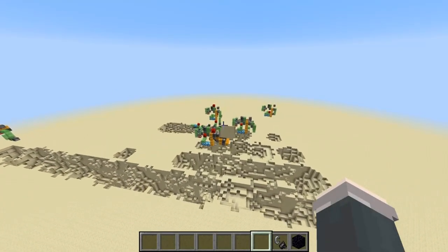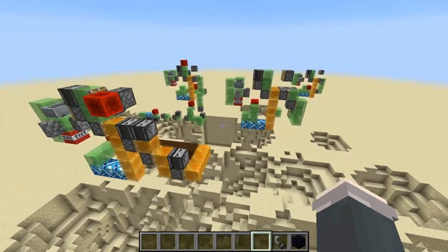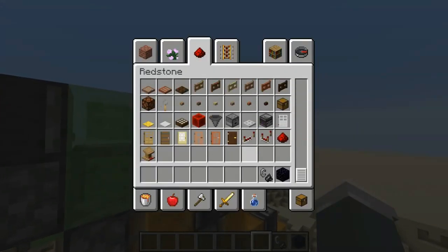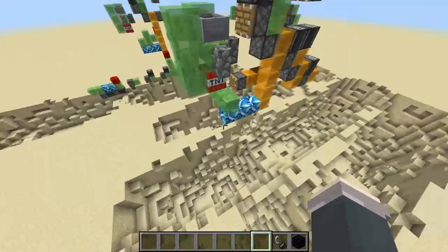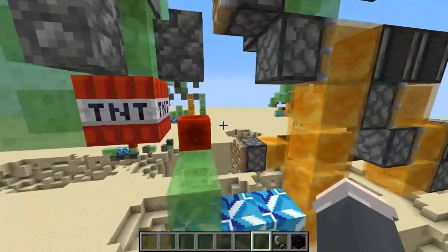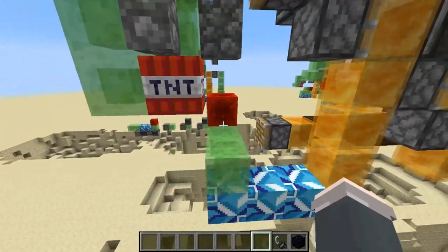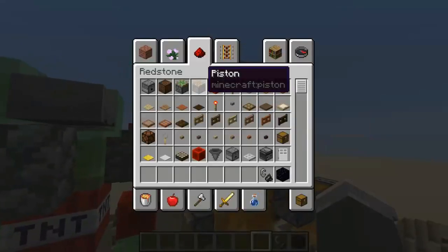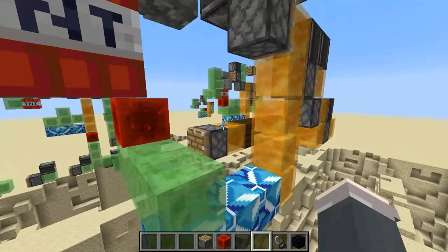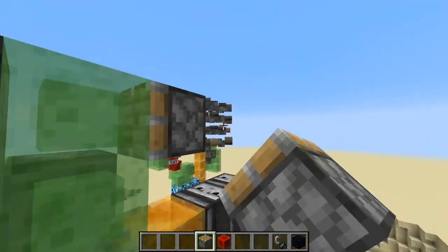This is my original design for the TNT cannon. There was an even earlier design where the TNT would just fall and I'd push it, but that design no longer exists. Sometimes the TNT just wouldn't get pushed, so I added an arm — this terracotta piece right here — that catches the TNT, and then the slime block sweeps it over.